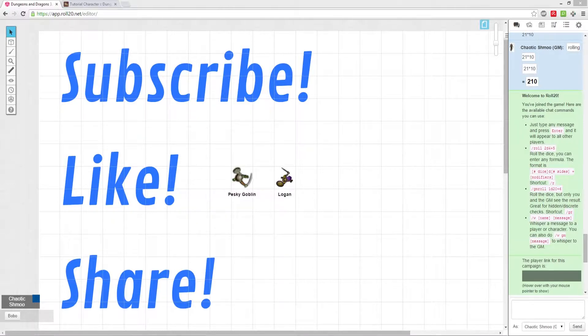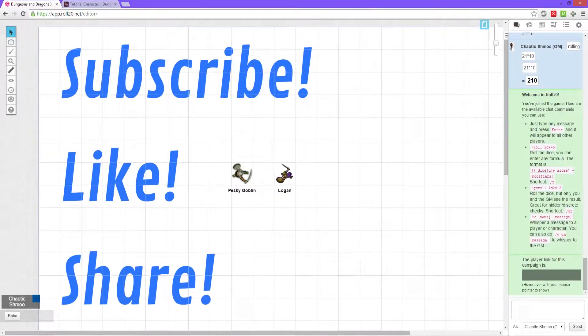It looks like Logan has got himself into a situation without knowing anything about his movement speed or carrying capacity. To start, let's get Logan some speed so he can run away until he gets his equipment in the next tutorials. Since we can't do much with this goblin, we're going to have to move away using our speed, but in order to get speed, we gotta know what it is.